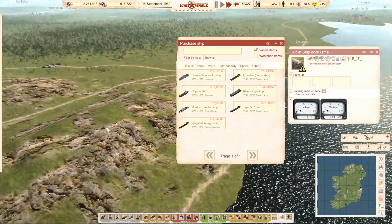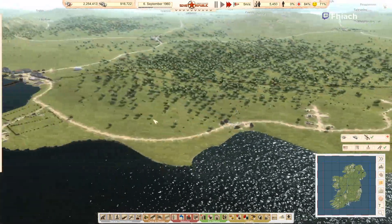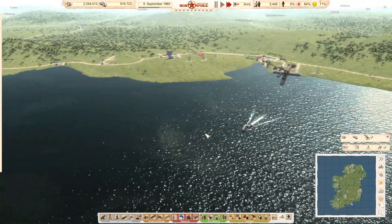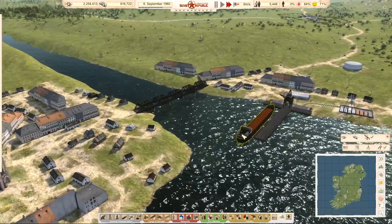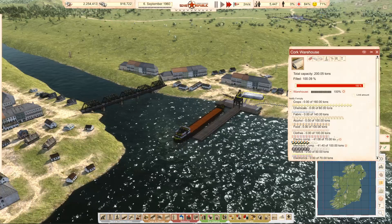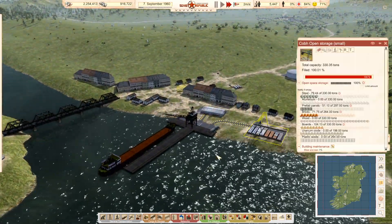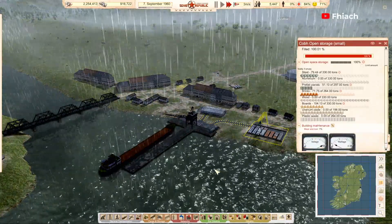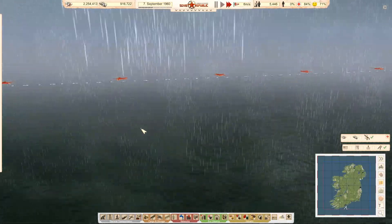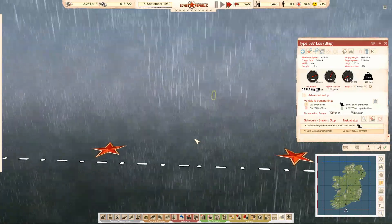Did I not do that on the other ship? We're buying more gravel — I clearly didn't. That is a huge oversight. We do have bitumen coming in — great.